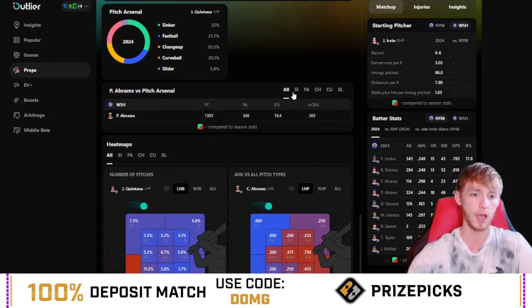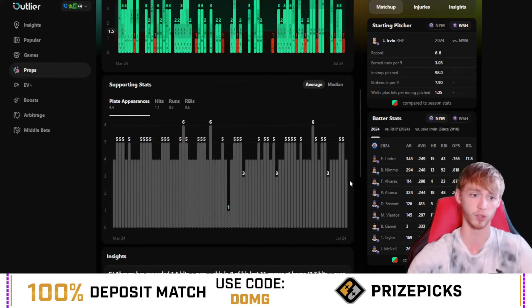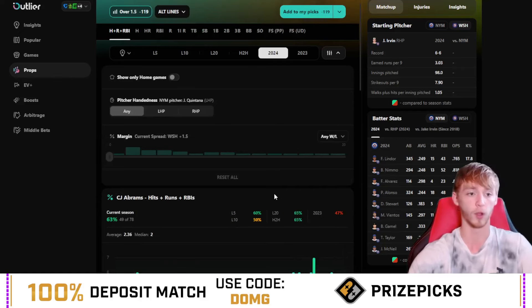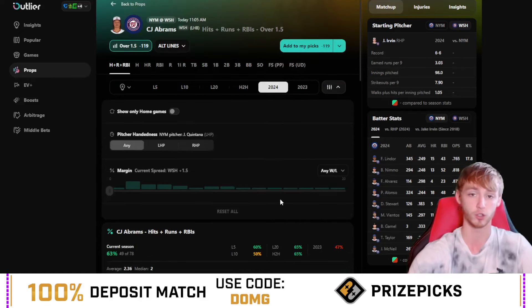You can see right here what he's done against the sinker and the fastball, which Quintana mainly throws. Against the sinker, he has a massive .584 on-base average — that is absolutely huge against that pitch. Against the fastball, he's got a .406 weighted on-base average, which is also a really good sign. So I like the spot a lot here for Abrams — the pitch mix is really good, he's been great in wins, and he's great against left-handed pitching especially. Overall, I think it should be a really good day for the Nationals and C.J. Abrams.